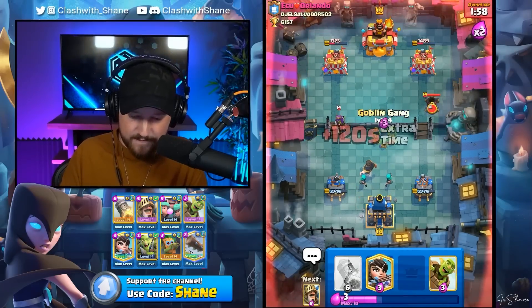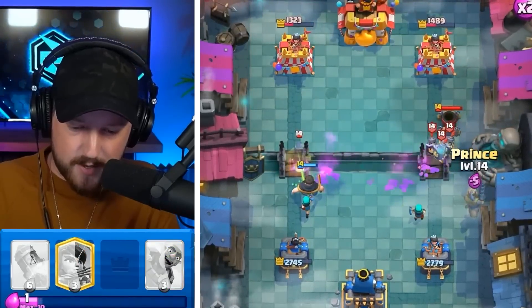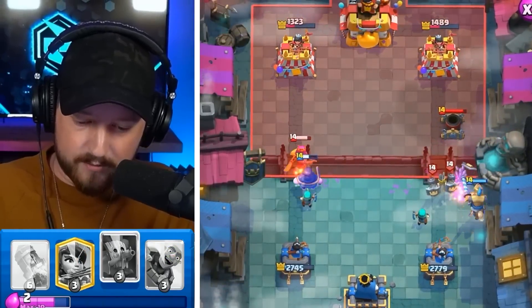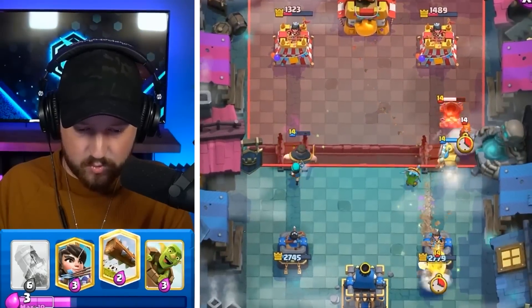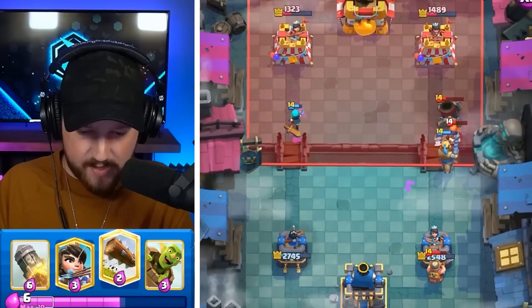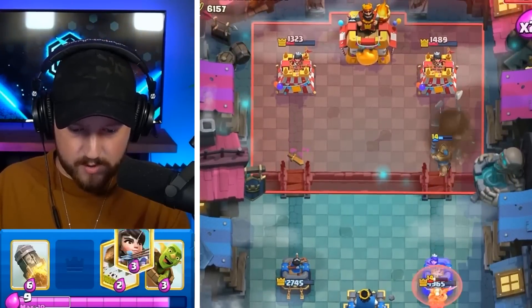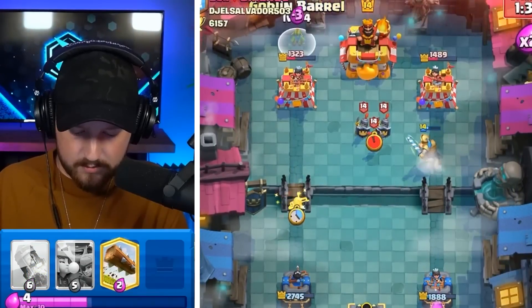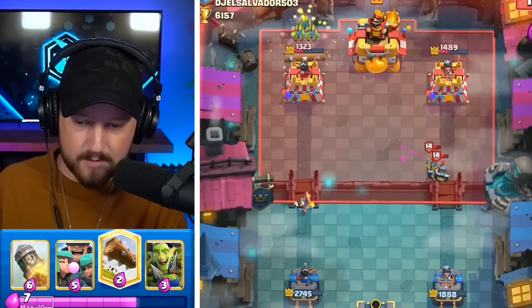We're going to go Rascals up high. Goblin Gang for the distraction of the Mortar. Then I want to go a Prince as well for these guards. The Rascals are going to die to the Mortar. But if we go Dark One here — it destroys nothing. The Prince finishes off the Valkyrie though, goes onto that tower, gets one Mortar shot. Prince has Goblin Barrel here. He's not going to miss his Log Spell again. How did he miss it twice?